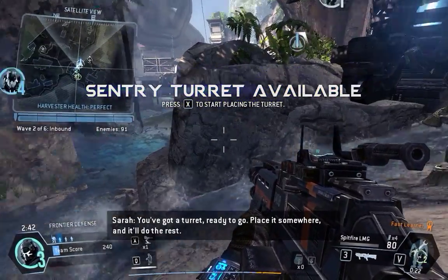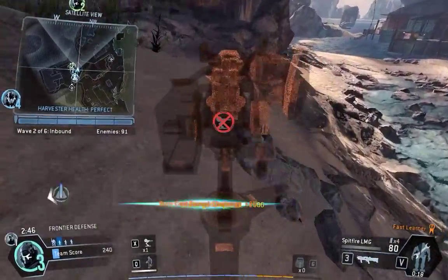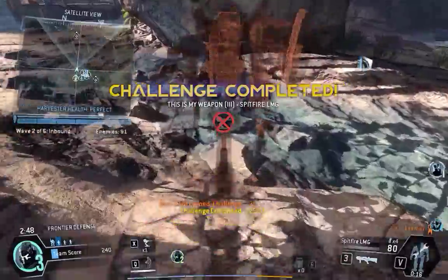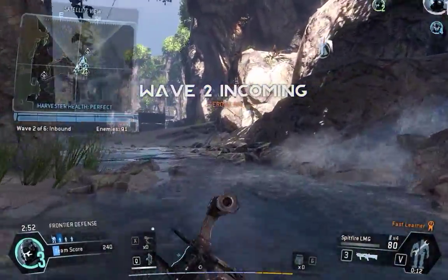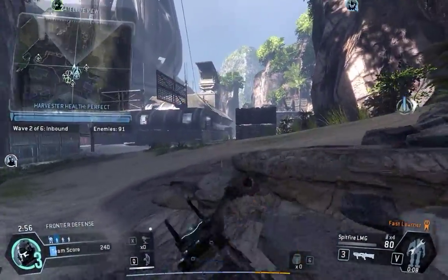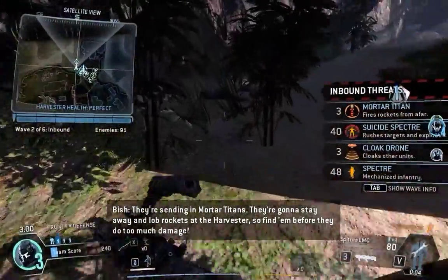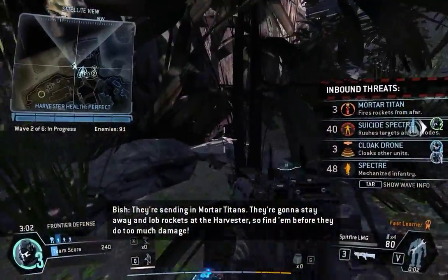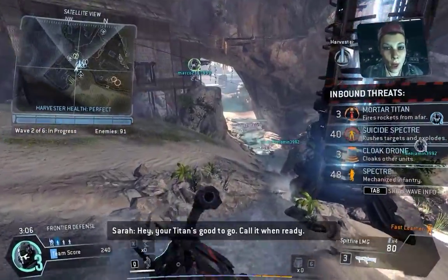We've got a turret ready to go. Place it somewhere and it'll do the rest. We've got another wave inbound. They're sending in mortar Titans — they're going to stay away and lob rockets at the Harvester, so find them before they can do too much damage. Your Titan's good to go. Call it when ready.